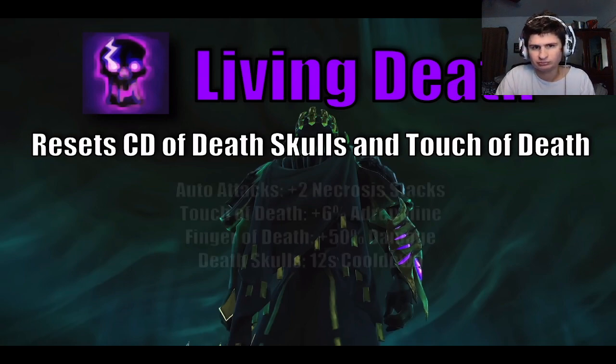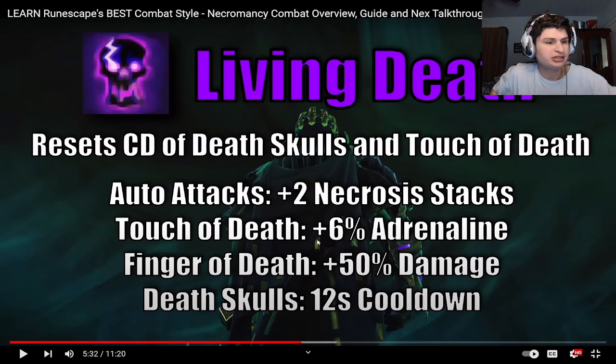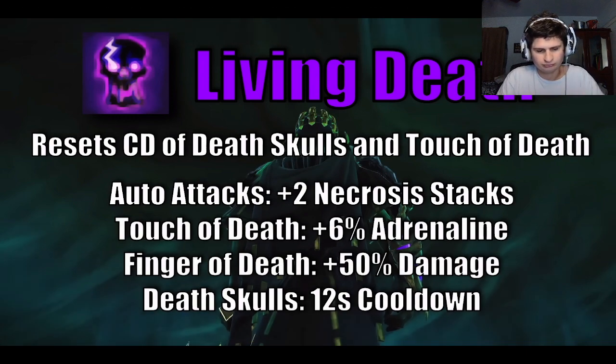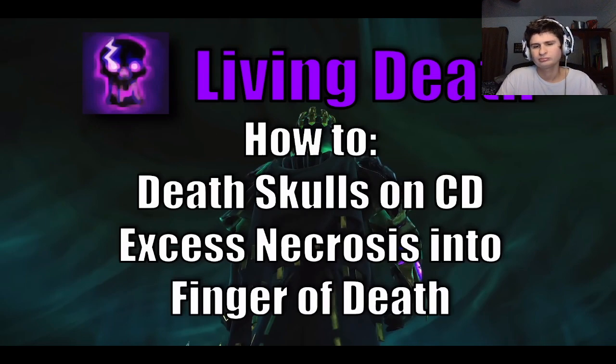The augments are that auto-attacks apply Necrosis, Touch of Death generates more Adrenaline, Finger of Death hits harder, and Death Skulls has a much lower cooldown. The way to best use this cooldown is to use Death Skulls as many times as possible within it, and use Finger of Death to spend extra Necrosis Stacks when your weapon spec is on cooldown. This cooldown heavily benefits from using an Adrenaline Potion.